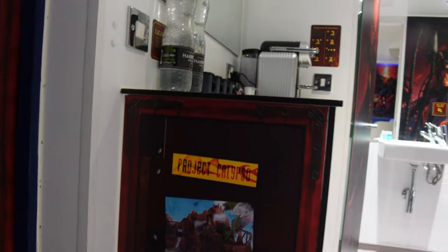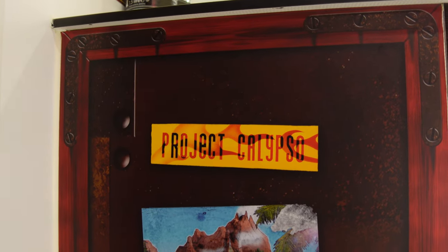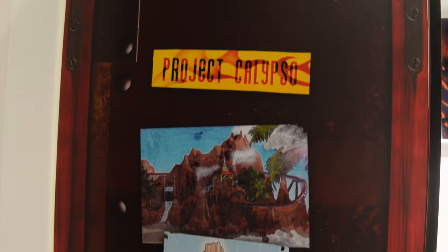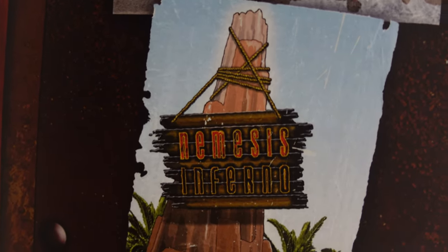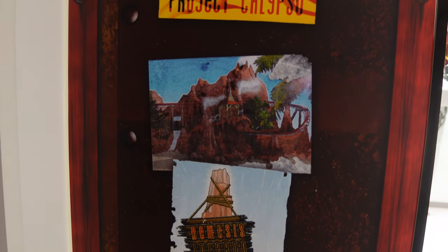On the other side of the drawers we've got the project name — Project Calypso — just like Project Exodus currently is. That's what it was known as by the builders, designers, and construction crew before it was revealed as Nemesis Inferno. There are nice concept designs with 2003 at the bottom. This room really makes you appreciate how cool the theming is. If you go to America and ride some of their B&M inverts — the same type as Nemesis Inferno — they're so basic: just Batman the Ride cloned at pretty much every Six Flags park. Here in the UK they literally built an entire volcano and jungle to theme this ride. Often you don't even notice the big volcano when you're queuing, but it actually is incredible.